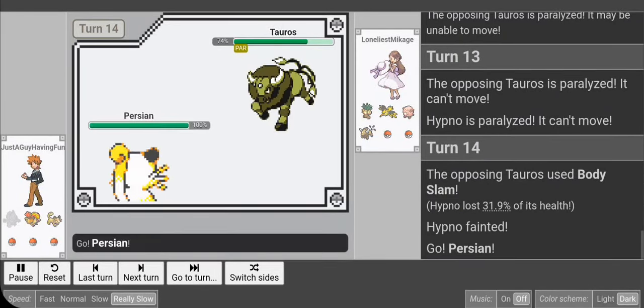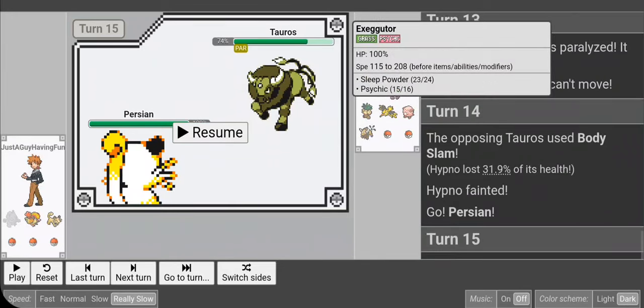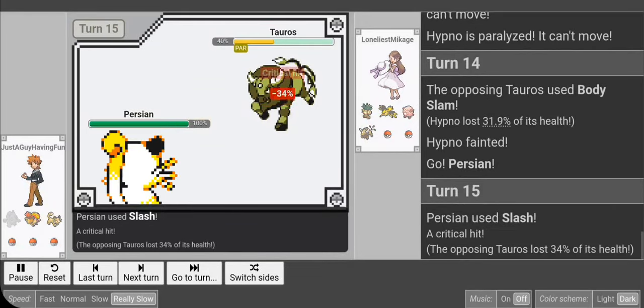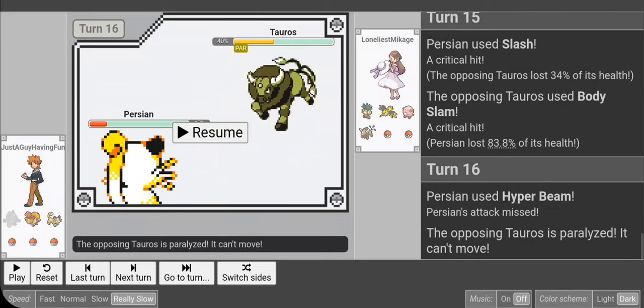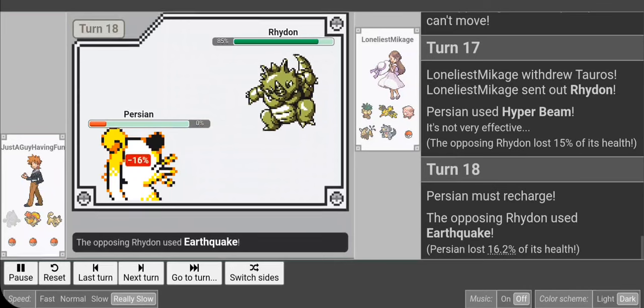I let Hypno go and don't want to switch anything into this, so I go Persian — Persian can't get paralyzed by Body Slam and I think I have a good chance finishing off this Tauros. I wouldn't want to switch anything into a potential 328-speed Hyper Beam knowing I could eat a crit on the switch. Then a Body Slam crit hits me, I miss the Hyper Beam, he gets fully paralyzed which saves me — but I've revealed I have Hyper Beam. He blocks with Rhydon and Persian goes bye-bye.